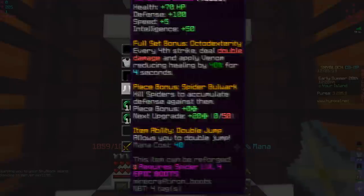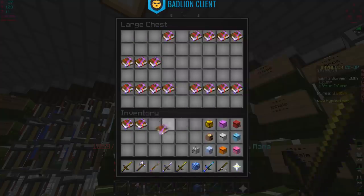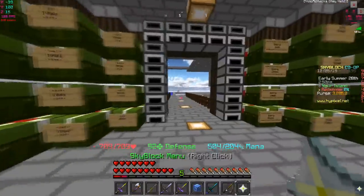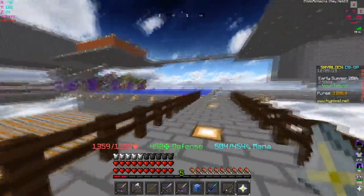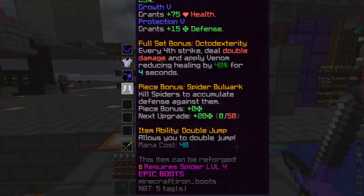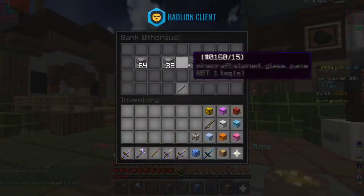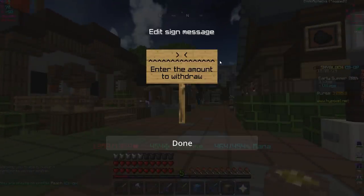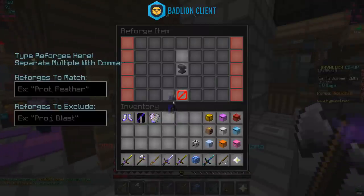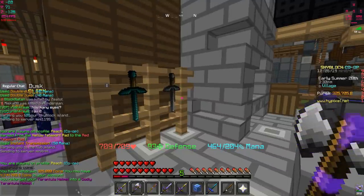Since it's one percent crit damage per 10 strength on the helmet, might as well fully enchant this thing and go godly. We have all the enchants in here - hopefully we have Protection 5 on all these books and don't mess it up. After enchanting we went from 1059 health up, and now let's reforge it. With my luck, getting godly is going to be difficult - wait, I got godly on the first try!